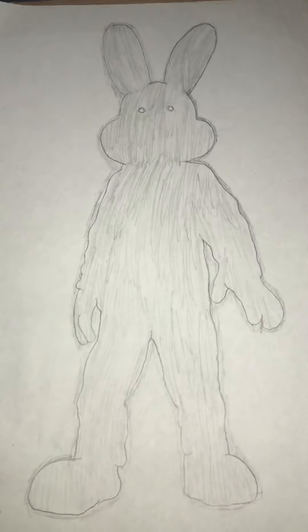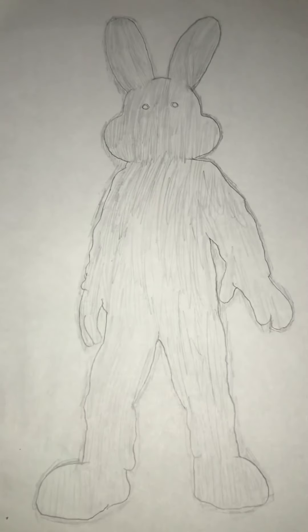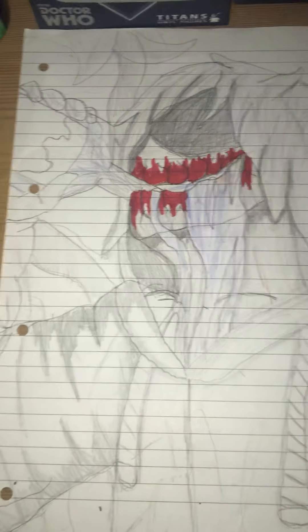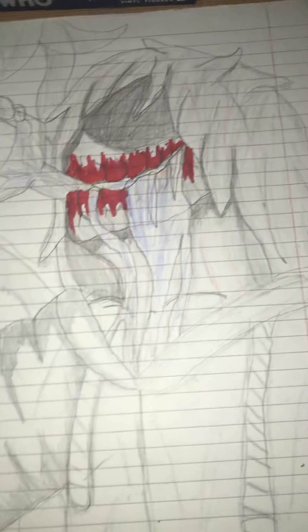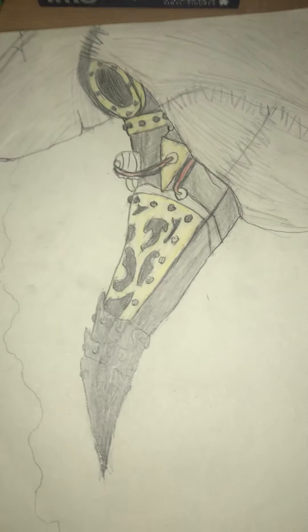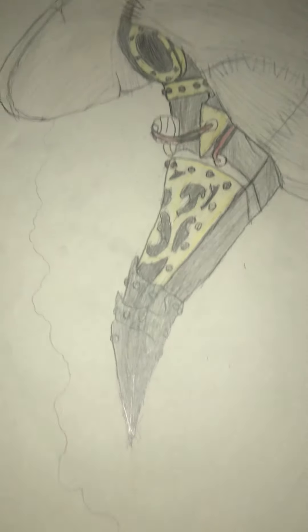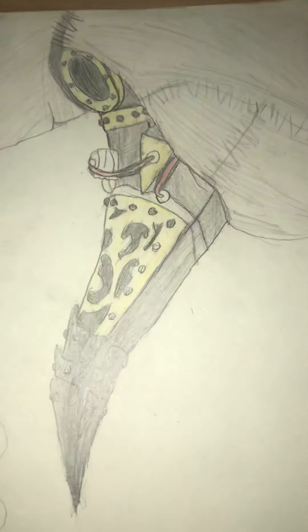Here's the rabbit from Dark Deception — it's just Black Bunny. Here's Jeff. Pretty unsettling. This one's probably one of my favourites. Here's a witch doctor's mask. I put this in horror because it's really creepy. I like it.